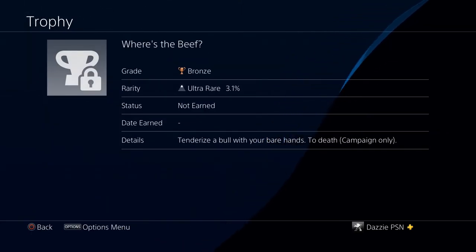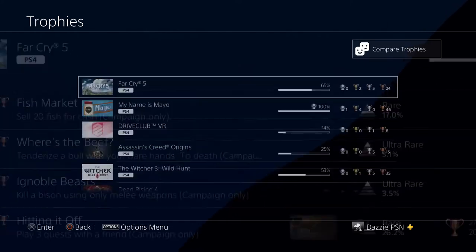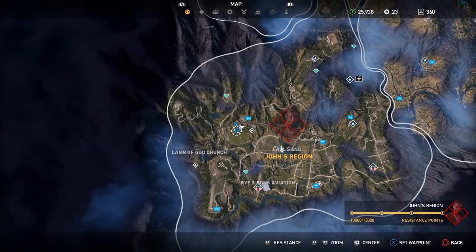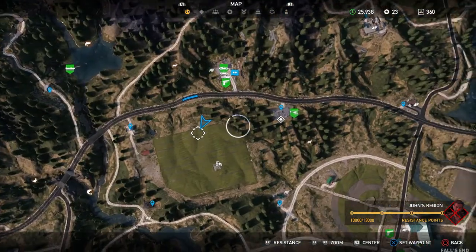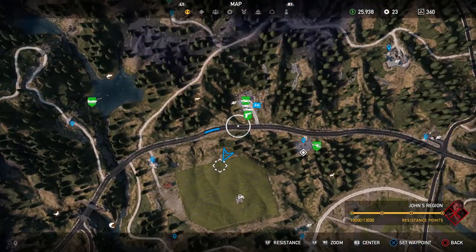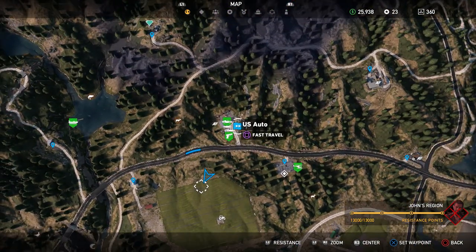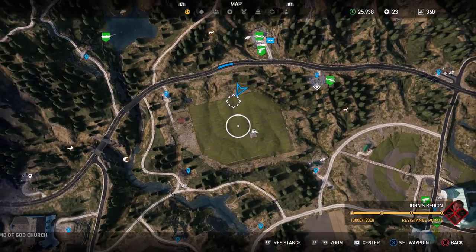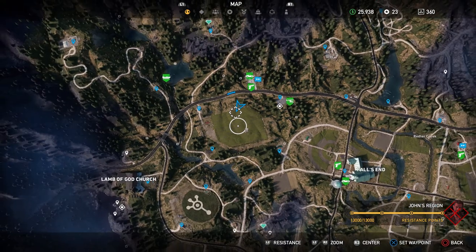It is a bronze trophy, as you can see I haven't earned it yet. Now if I go back to the map, I'm in John's region and if I zoom in I'm at this little field here — it's right next to the U.S. Auto. So you can fast travel there and walk across.